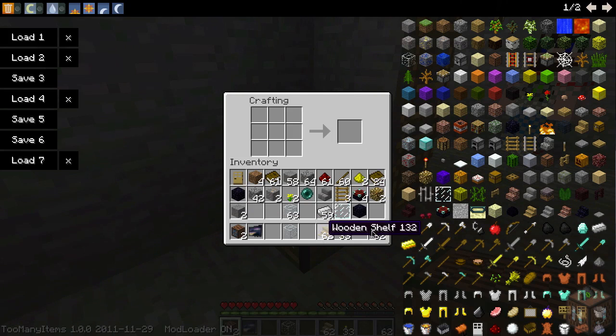I'll show you how to make the screens now. For the screens, you're going to take three pieces of iron — not four — and one piece of redstone, and that will create a monitor.